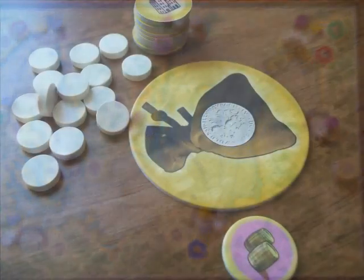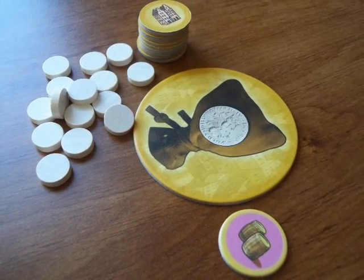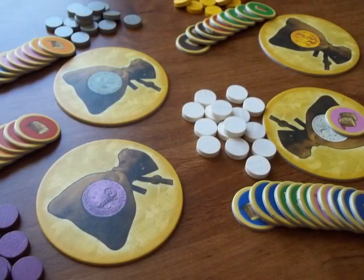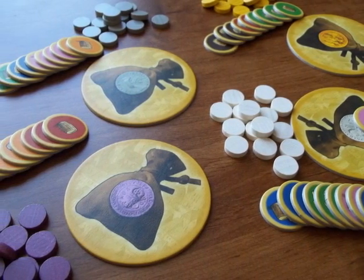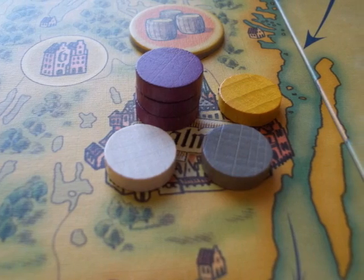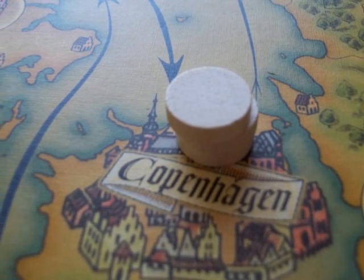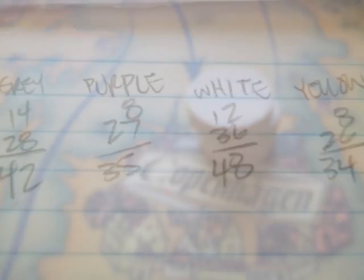At this point, victory points are tallied. Players gain one victory point for each unsold good they have, one victory point per sold good, plus an additional point for each barrel on the sold goods. They then get two points for each city where they have market booths remaining, or four points if they have a monopoly of market booths in that city. The player with the most points wins.